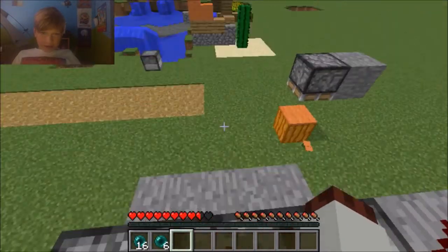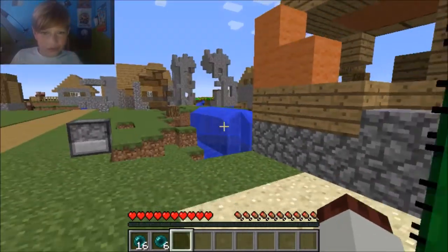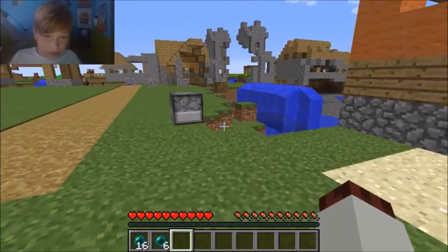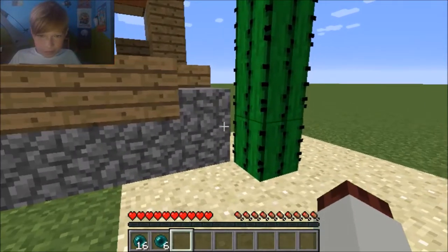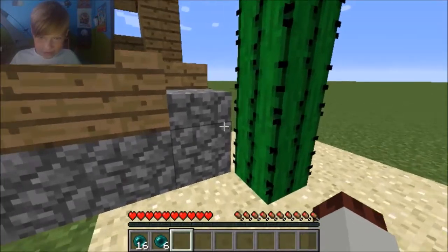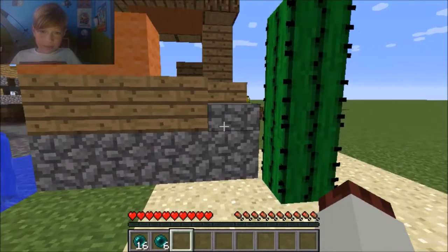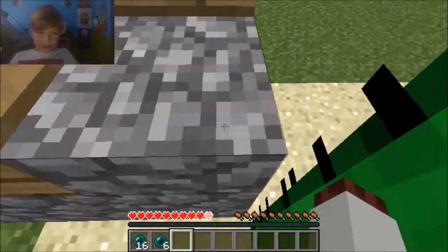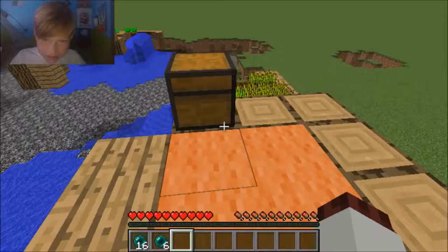That's that glitch. The next one is kind of a glitch that everyone should know — it's probably not even a glitch, it's more like something you can do. If you go on a cactus, it gives you damage, but you can actually use that damage to climb things.